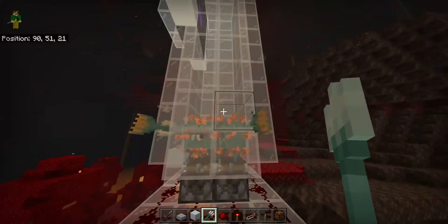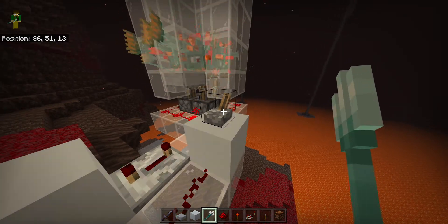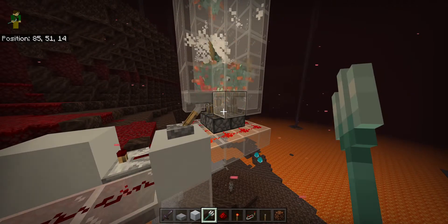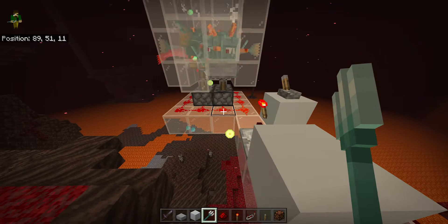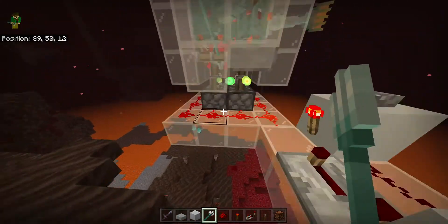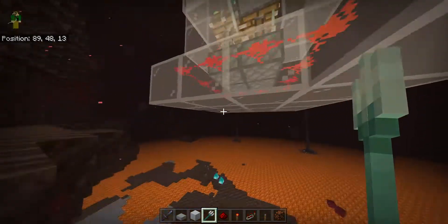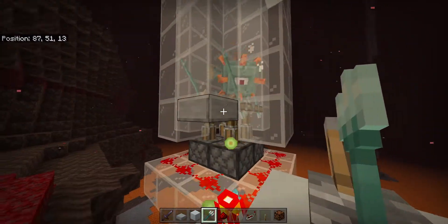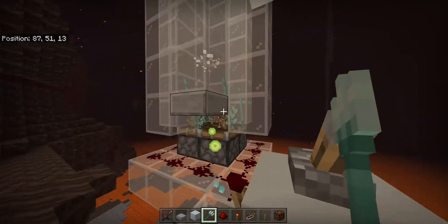Diablo suggested putting the pistons on the bottom and that does work — it's still pretty slow. I tried messing with the timings of this clock but four ticks seemed to work best. You could just have some hopper minecarts below these pistons and they would pick up all the items as the guardians die. You can see that is killing all the guardians, though it did take a little bit of time.